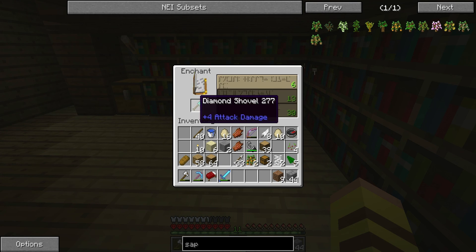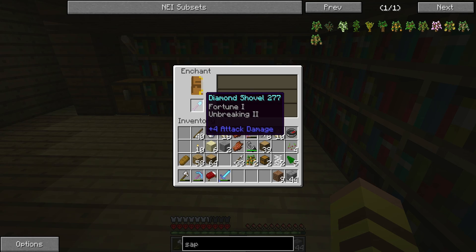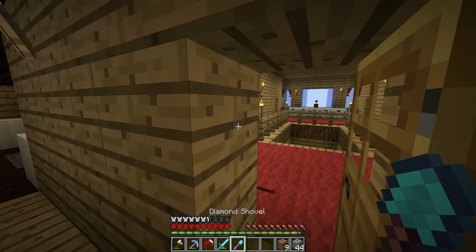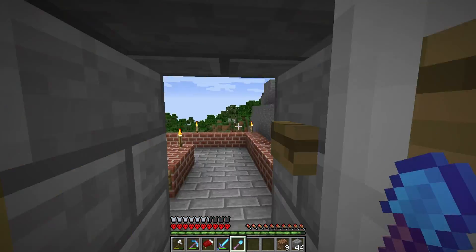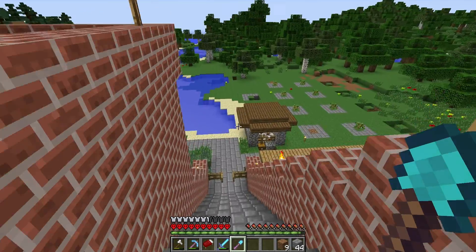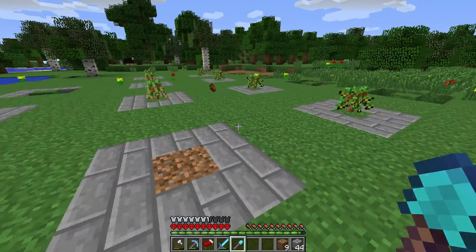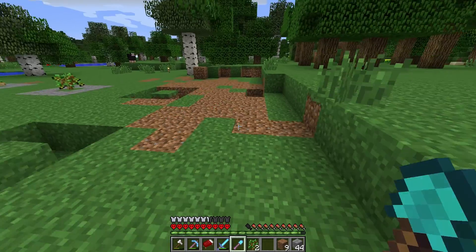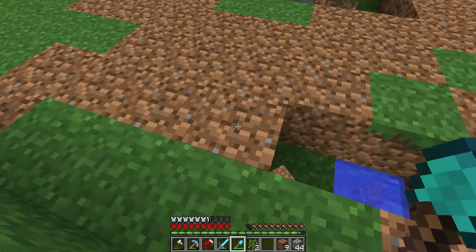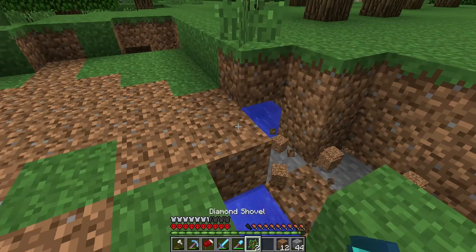Let's put this in — 11, 7, 12, 14, 11. Fortune and unbreaking! What can you use fortune for on a shovel? Do I get two lots of dirt? It could be for gravel — maybe get more flint. Or maybe I get more dirt. I don't know — it's a mystery.